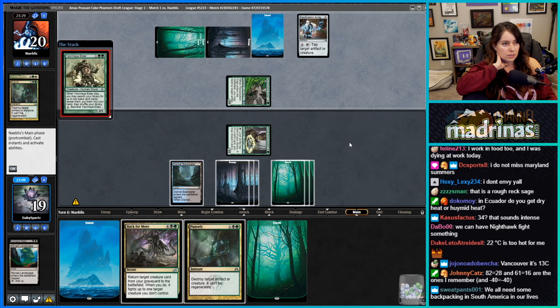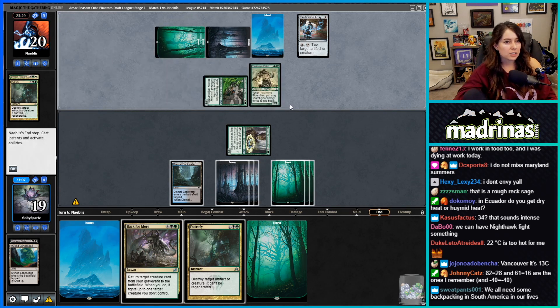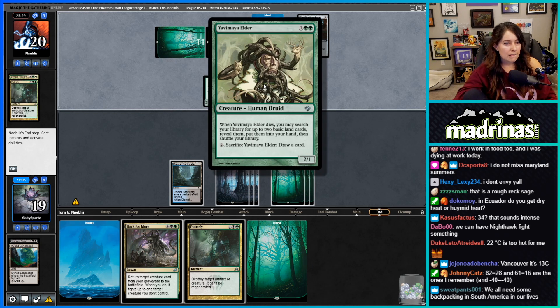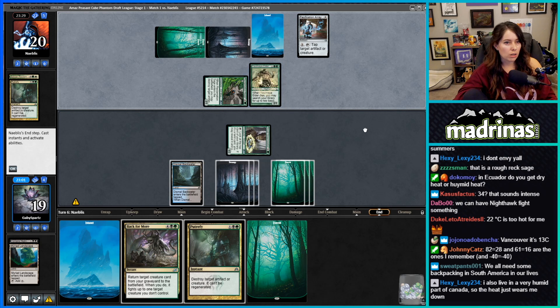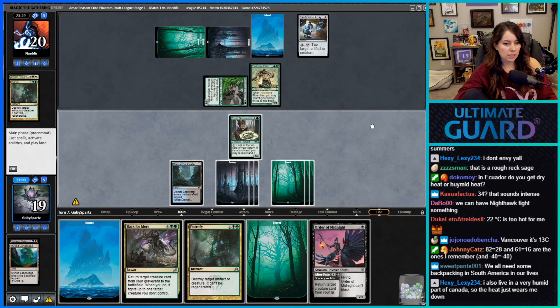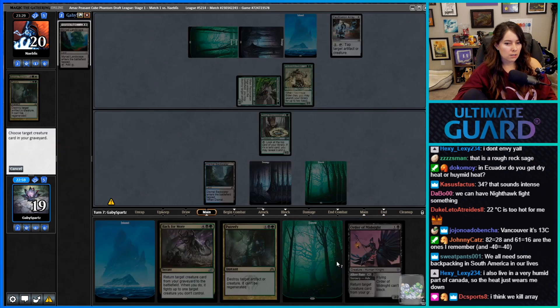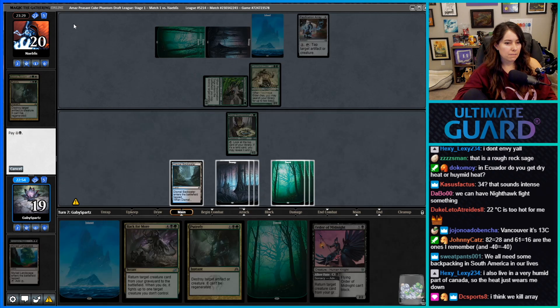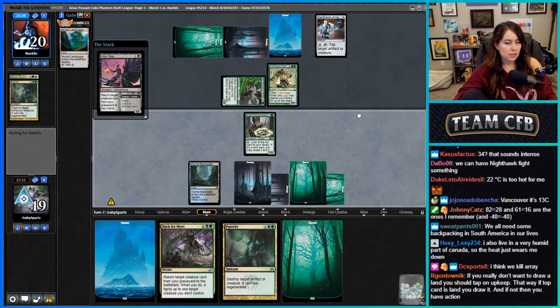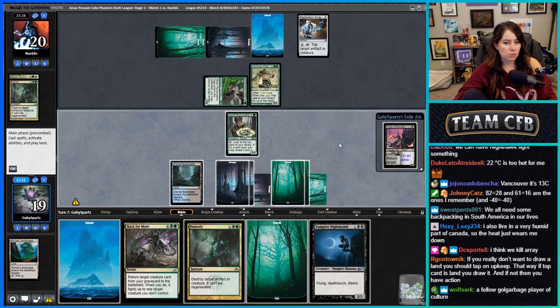What is this — Yavimaya Elder? When it dies you may search for two basic land cards, then you can sacrifice it to draw a card. I don't even care. Let me play Order of Midnight. Why do you want to kill the array? It really doesn't do that much.